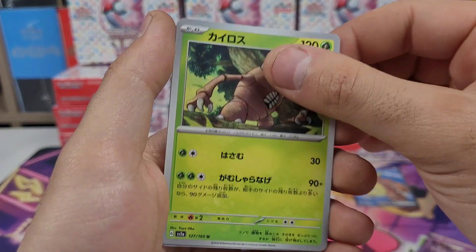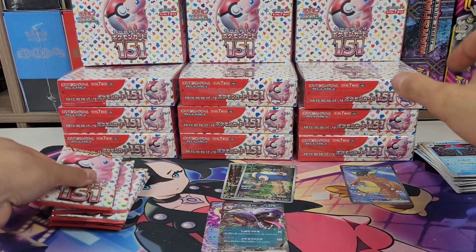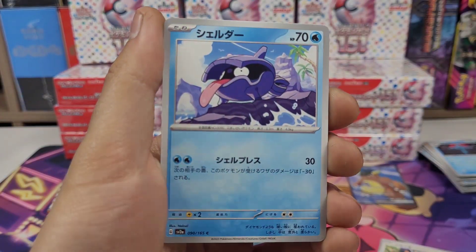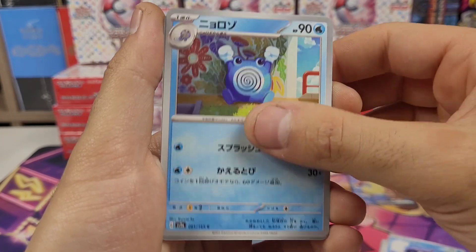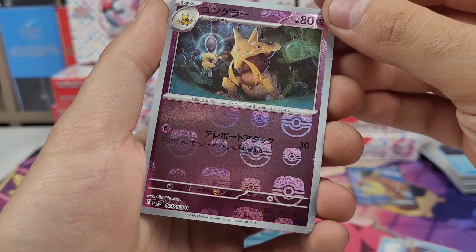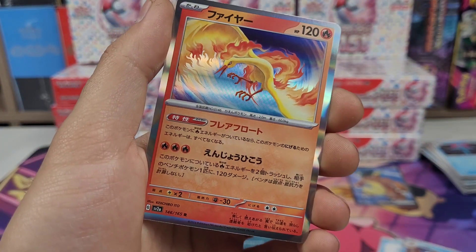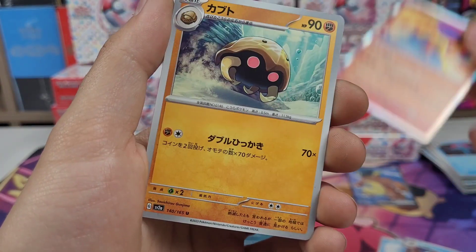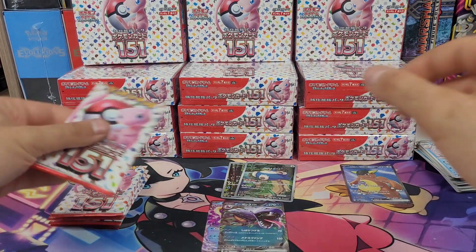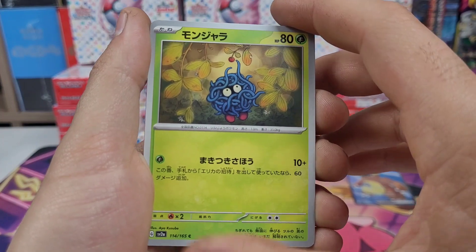Mewtwo, Pinsir, Tentacruel, Meowth, Shellder, Poliwhirl — I'm happy with that — Kadabra, and there's our Master Ball! So it's his first time back in the TCG. That's our Master Ball, I'm happy with that. Muk, Kabuto, Dugong. Other than a Pikachu or a legendary reverse I'm happy with that. Tangela, Rapidash, Horsea, Ponyta, Weezing.